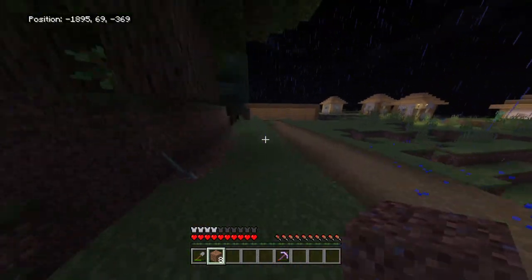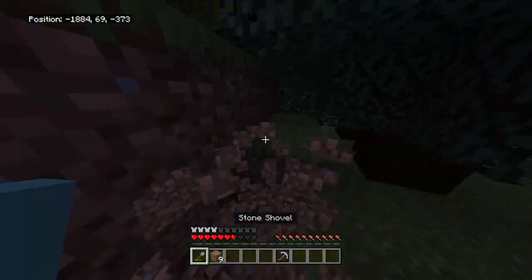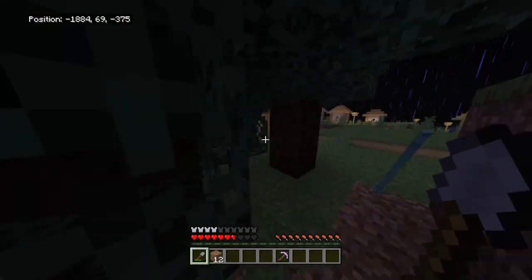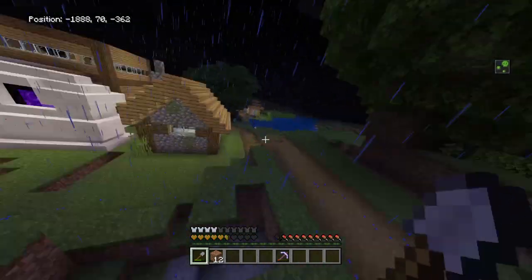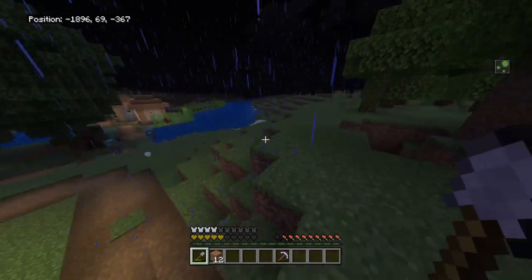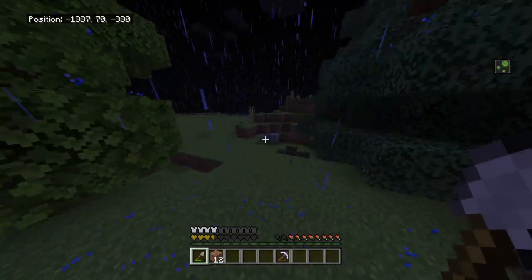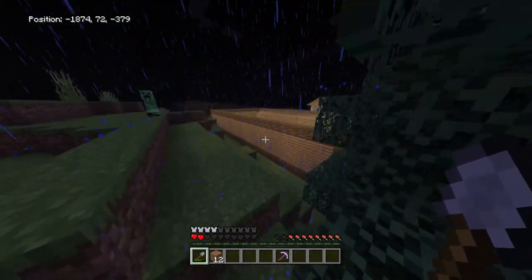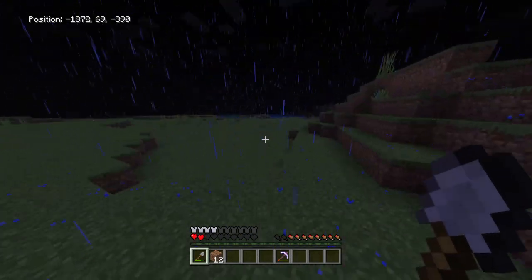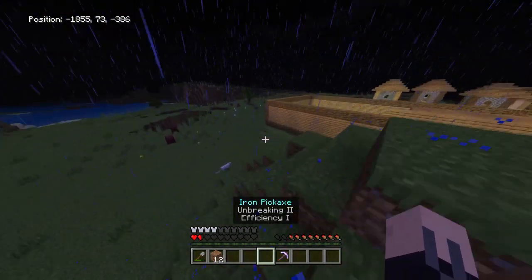Okay, maybe I'll give up on the tree farm for now. Where's the drowned with the trident - are you kidding me? You trident me and leave? That's just rigged. I won't accept this. How the frick are you trident-ing me if you're not even around? What the heck is this, guys? The game's rigged. Yeah, I need to go mining - I can't stay up here, this is just terrible.